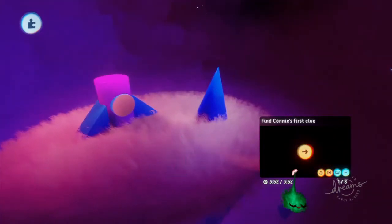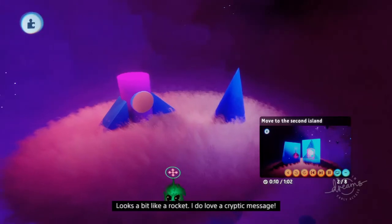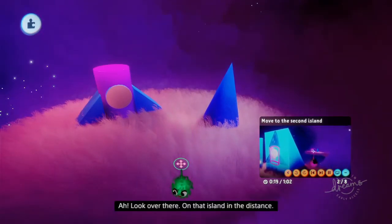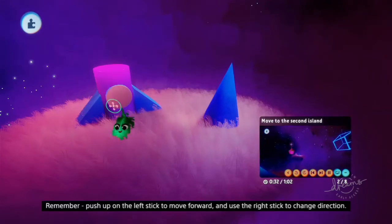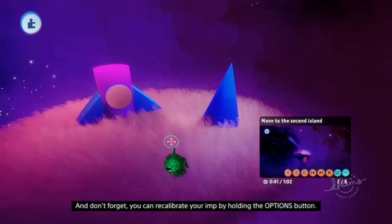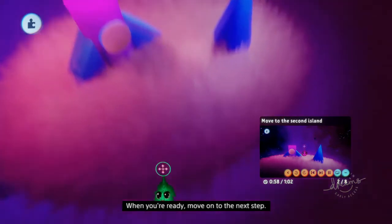The first tutorial is all about learning movement controls which might look easy but is genuinely weird the first time you play Dreams. The first clue is found on the back of one of the shapes - it looks a bit like a rocket. The tutorial directs us to look around with the right stick for rocket-related goings on, and spot a distant island with matching shapes. Push up on the left stick to move forward and use the right stick to change direction as you fly over.